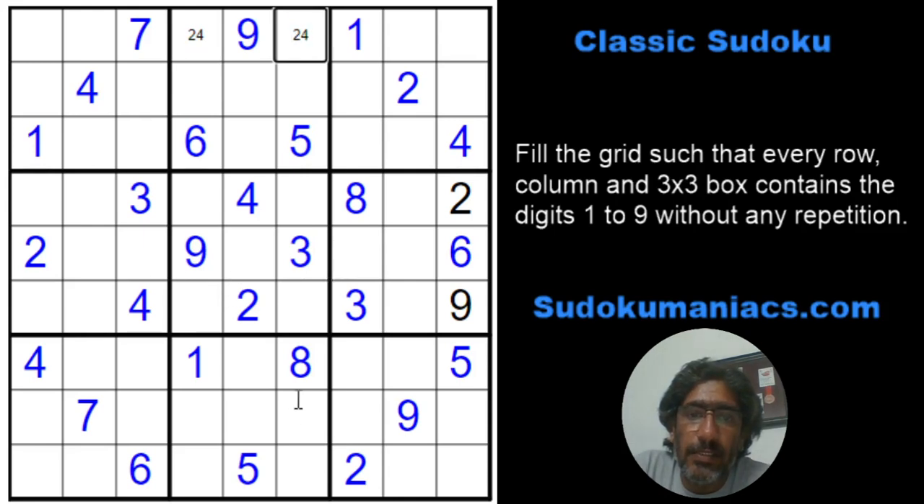8, 9 — so this would be a 9. The 9 is locked here. The 2 is locked here, so the 2 will be locked here for box 7. Now the 1 is locked here, so the 5 is here.